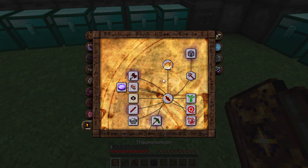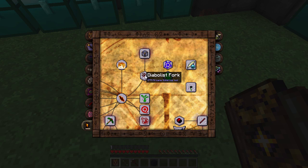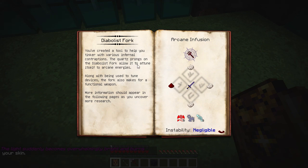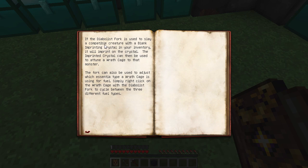The Diabolist Fork is a really fun item. You've created a tool to help tinker with infernal contraptions - the quartz prongs allow it to attune itself to arcane energies. Along with tuning devices, it's also a functional weapon. To use it: slay a compatible creature with a blank Imprinting Crystal in your inventory and it'll imprint on the crystal. The crystal can then be used to attune a Wrath Cage to that monster. You can also right-click a Wrath Cage with the fork to cycle between three different fuel types.